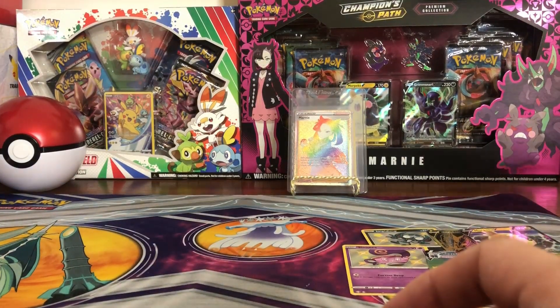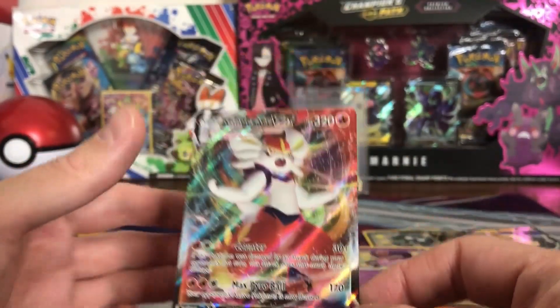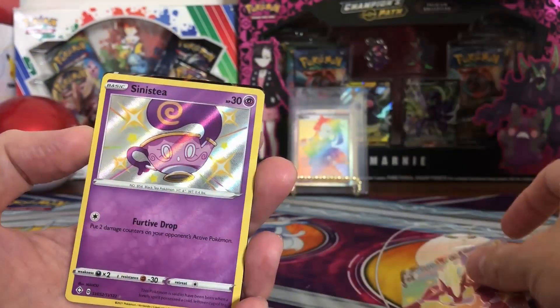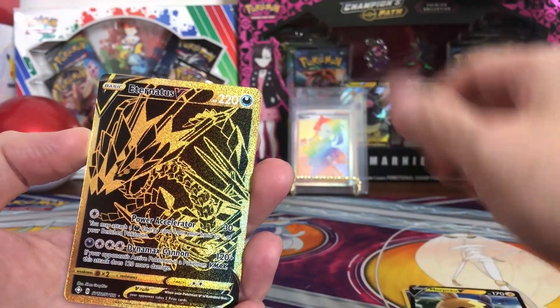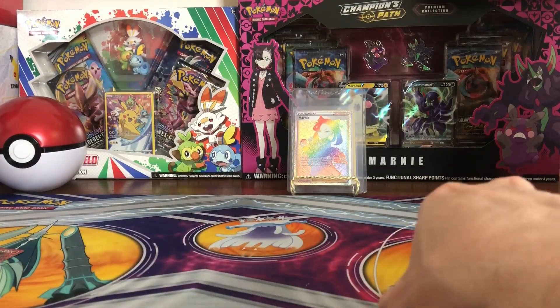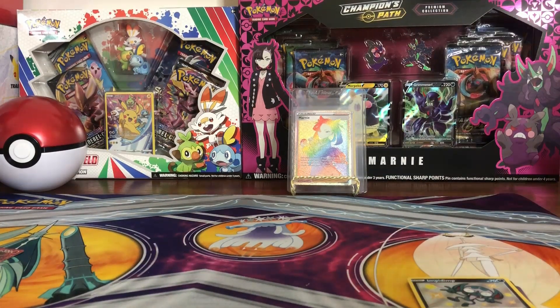That wasn't too bad at all. I got the Cinderace VMAX. And Marichelle's pulls — not bad at all. She got the Toxtricity VMAX, Sinistea, Morpeko — we do have the Morpeko — and the Eternatus V. But for the shinies, we needed all of them for sure. So not too bad. Thank you for joining us today, we'll be back with another video soon. That's all for us, take care.